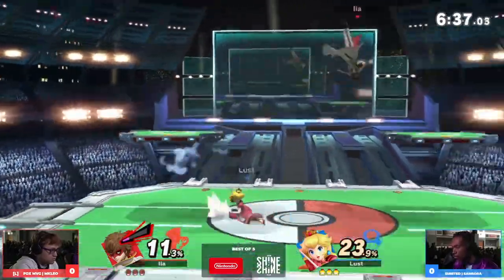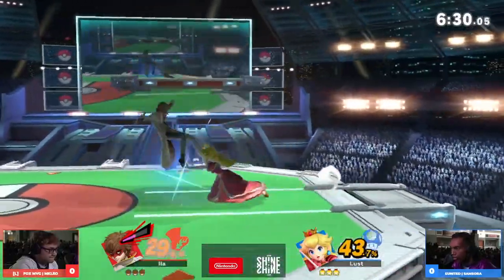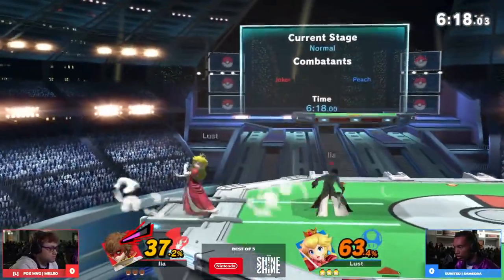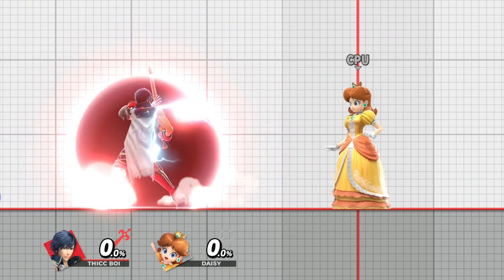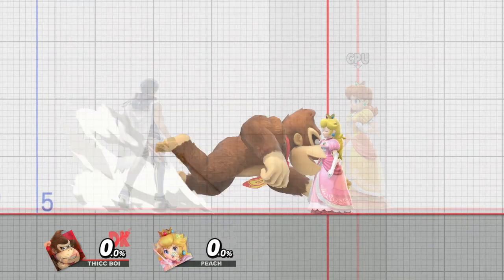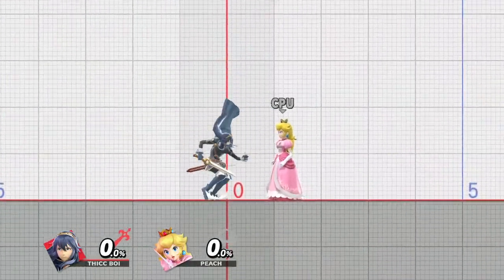The first tip I have for the Peach matchup is using constructive spacing. Constructive spacing is basically spacing in a spot where you're covering options that the character can use around you. A good way to think of this is looking at your shield — look at all the space around you that your shield covers. Think of a Peach player as someone who wants to constantly hop left, right, up, and down all over your shield, constantly pressuring you or getting into a situation where they can make you feel cornered. You can counter this by being close up to Peach where you could either force advantage or disadvantage.